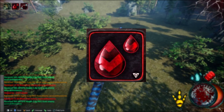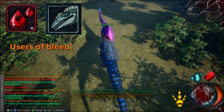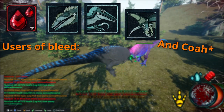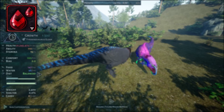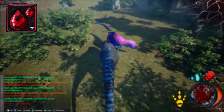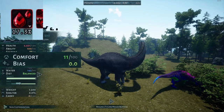Let's start off with bleed. Bleed is mainly used as a hunting method by Acrocanthosaurus and Megaraptors. Depending on the severity that the prey has, the effects strengthen. Bleed has a few downsides or upsides depending on if you're using it or not. When you have bleed, your comfort will never go up — it will always go down until you can heal the bleed off.